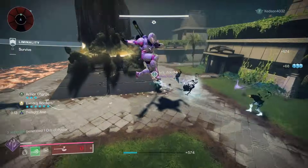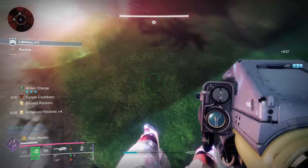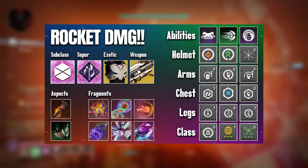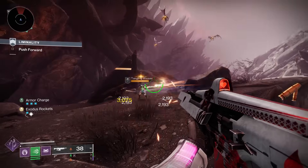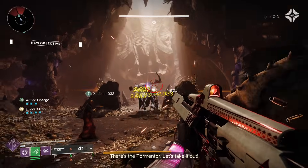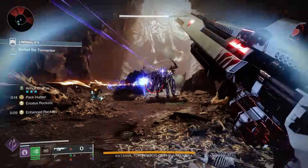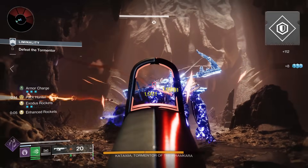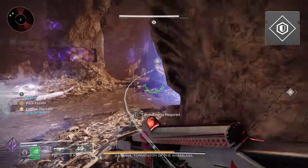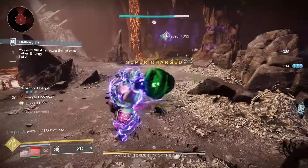I'm sorry for not going deeper into the armor mods — the build is on screen if you're interested. I wanted to go as in-depth as possible on prismatic since it just came out and not many people know what it is. For the stats, the main stat I recommend is resilience — it reduces the cooldown of your class ability and gives 30% damage reduction at tier 10. For a secondary stat, you can go for recovery or discipline.